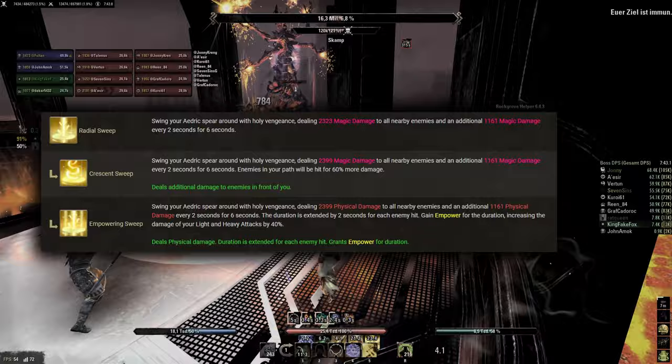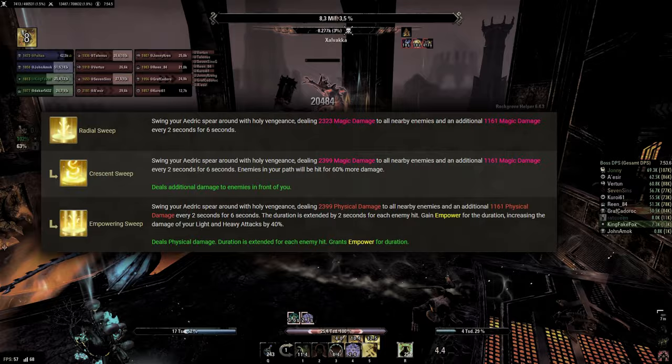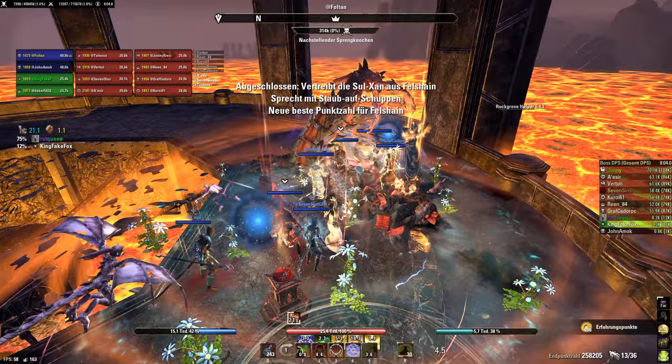Radial Sweep, specifically Crescent Sweep, is a good ultimate in terms of damage, and it was at some point interesting for healers because it is really cheap. However, this is not the case anymore, as all sets that are triggered by ultimates now also scale with the cost. So a cheap ultimate doesn't really have a benefit anymore.